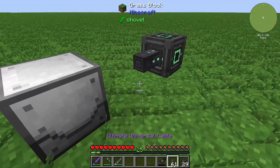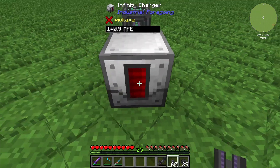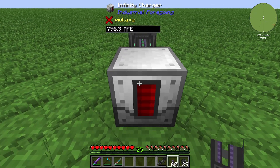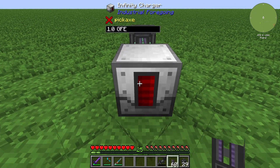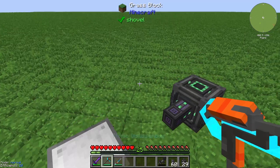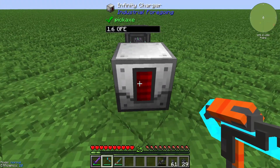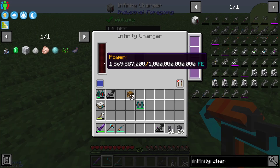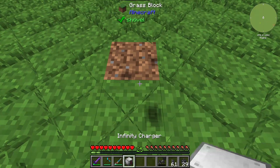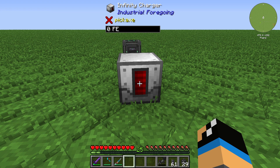If you want to use it as storage, be aware that the Infinity Charger must always stay in one place — if you replace it, all your stored energy is lost. It has a lot of energy storage, but as you can see when I replace it, the stored energy is completely gone. That's all for the Infinity Charger — thanks for watching and bye!